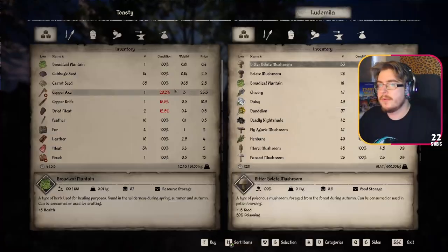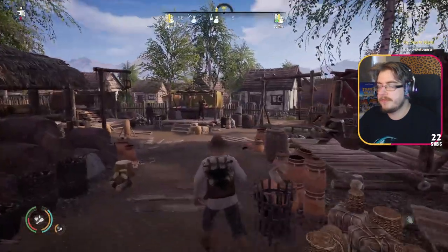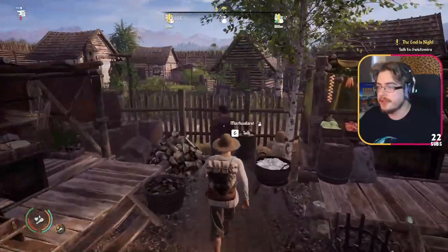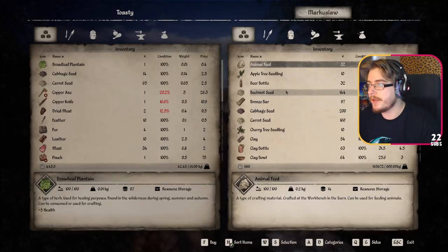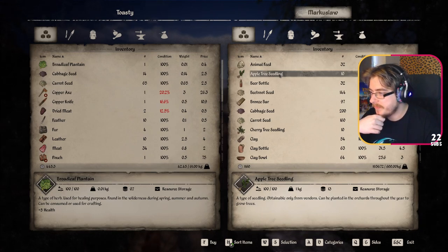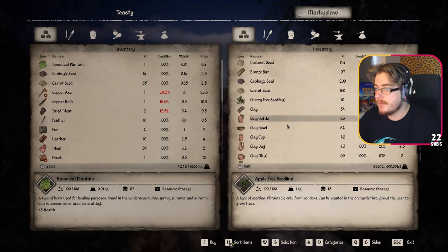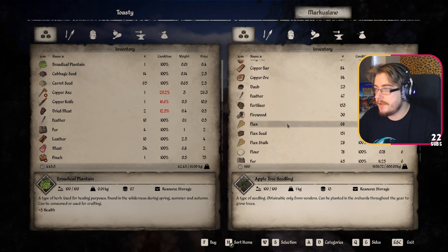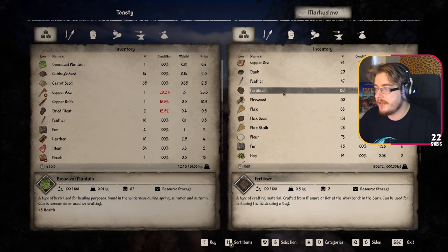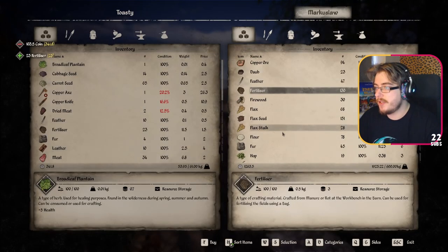Hello there. Best goods in the realm. You sell all of this stuff. Where's the resource guy? An apple tree seedling - I could get some of these. They're 20 a piece, planted in orchards throughout the year to grow trees. I guess it's a little bit like Stardew - it takes a few seasons for it to grow. Yeah, that could be really good. Fertilizer - I need 23. So that covers me at the moment.